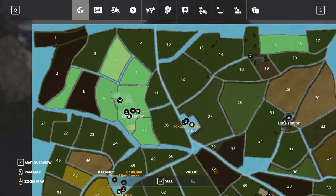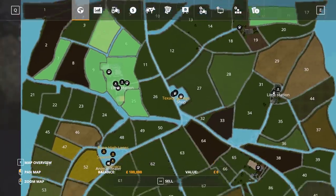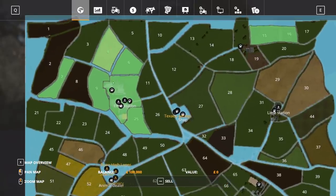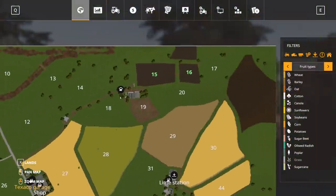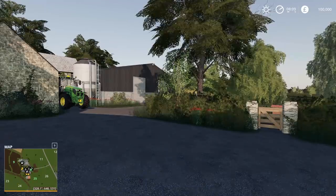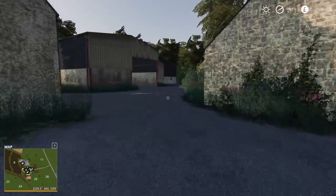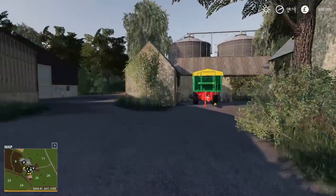So we have fields number 7, 9, 4, 6, 25, 15, 16, and the yard. That's everything, so that's a pretty decent amount of land to start off with. It's a cow farm and a chicken farm. And this is a sheep farm, so you do start off with these two fields here, but not the farm itself. Those two fields are like an incentive to work towards buying the farm. We'll take a look up there later on.